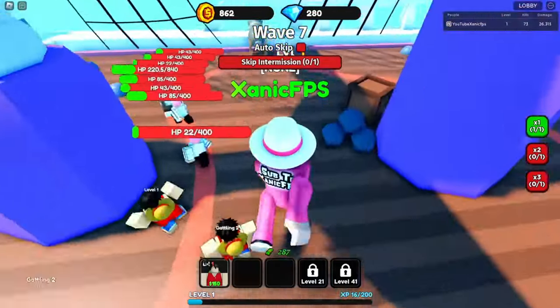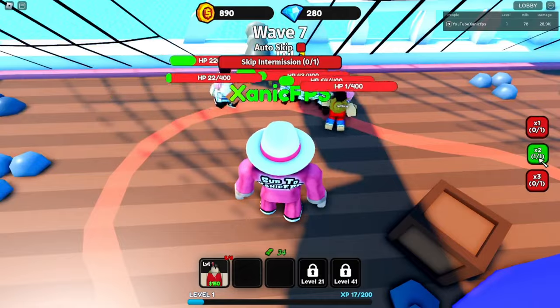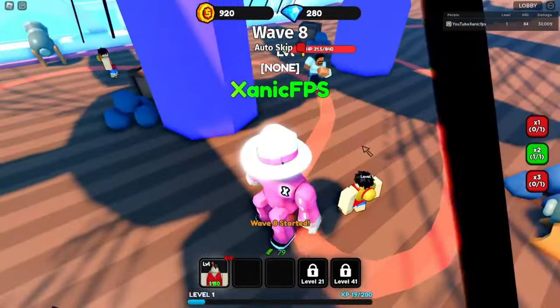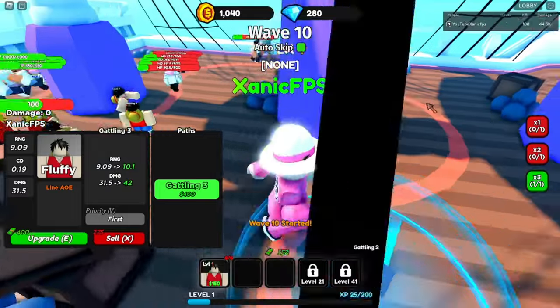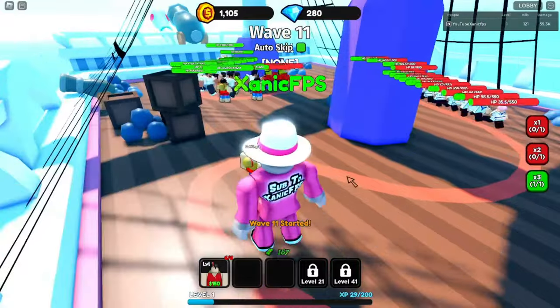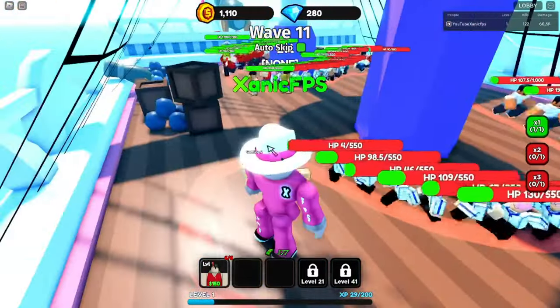They're getting through a little too fast. Let's take out the guys that came through first. Two went by - let's get another guy and put him right here. He'll take out enemies fast. We need money. We need to get to 250. They're getting through slowly but we've got units saving the team one by one.